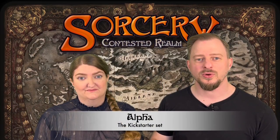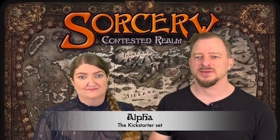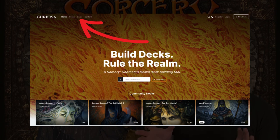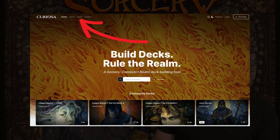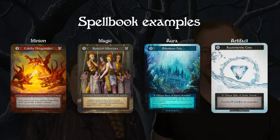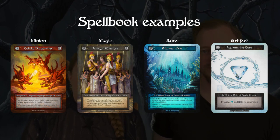The Alpha set consists of 403 cards and there's a print run of 29,000 booster boxes. You can see most of the cards in the set on the Curiosa.io webpage, but 35 cards have not yet been spoiled — these will be little nuggets of gold to find when you open your packs. 307 cards are spoiled on Curiosa from the spellbook, which includes your minions, magics, auras and artifacts.